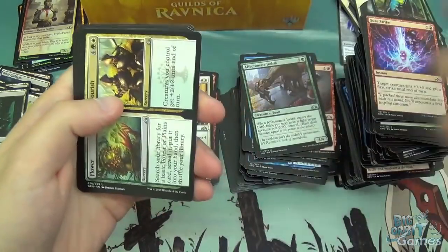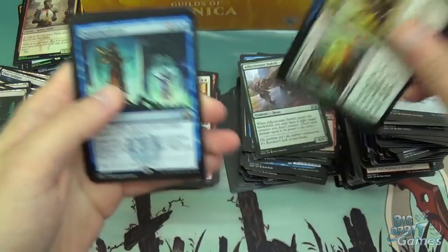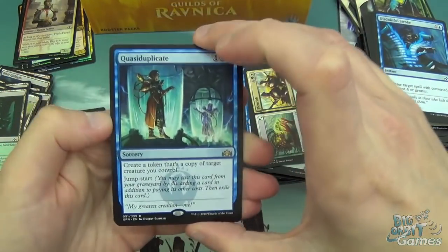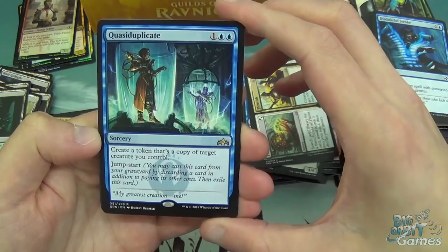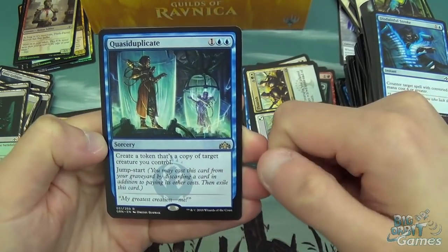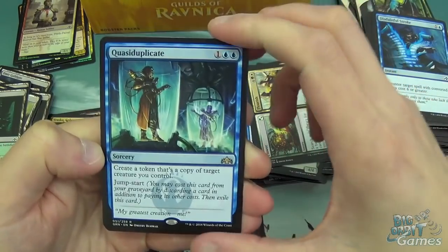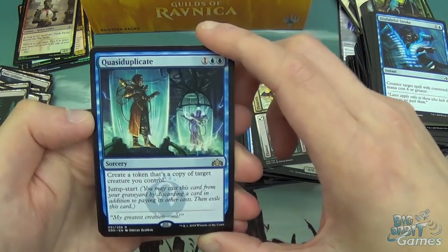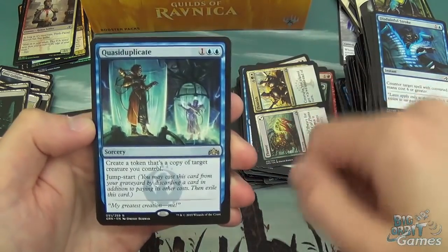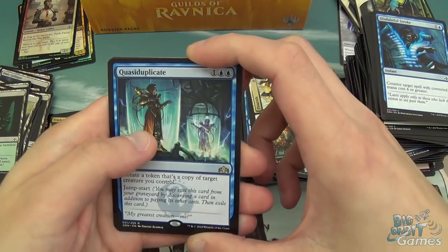Sonic Assault, Vicious Rumors, Flower and Flourish, Undercity Necrolisk, Chemister's Insight, and Quasiduplicate. One and two blue for a sorcery — create a token that's a copy of target creature you control, and it also has Jumpstart. Jumpstart is the Izzet mechanic where you can cast this spell from your graveyard but you also have to discard a card from your hand as an additional cost. People will play this just for a laugh, but it could be good because you can jumpstart it as well and get an extra copy. We'll see how it pans out in the long run — it's a fun card, definitely fun.